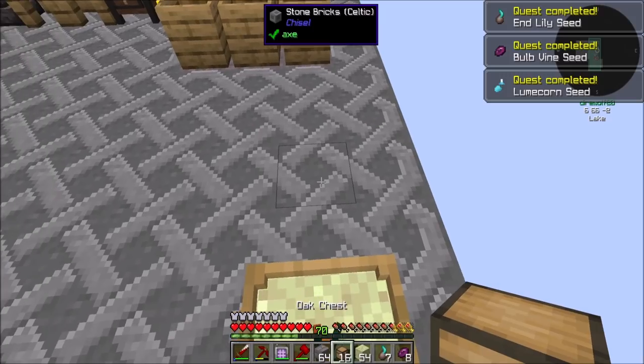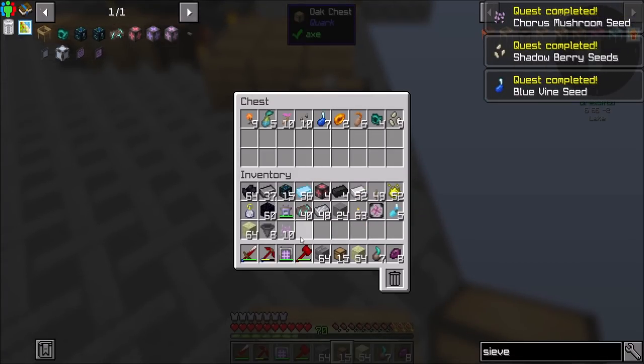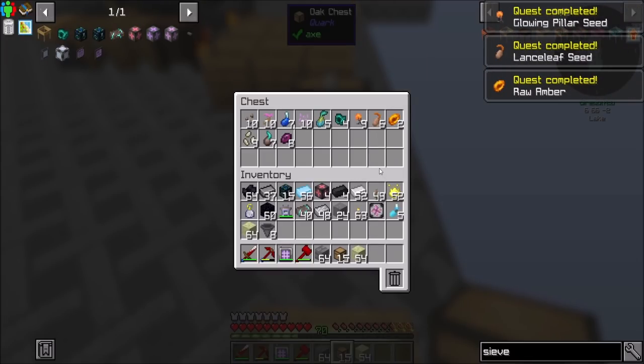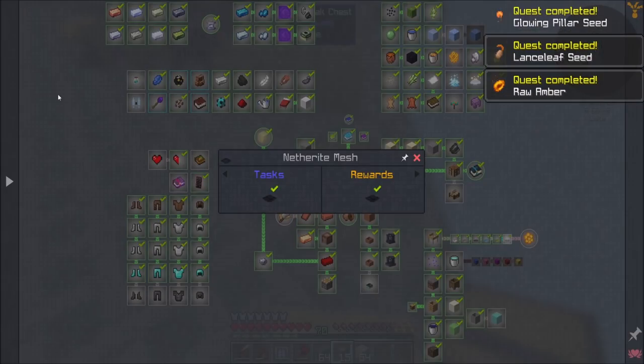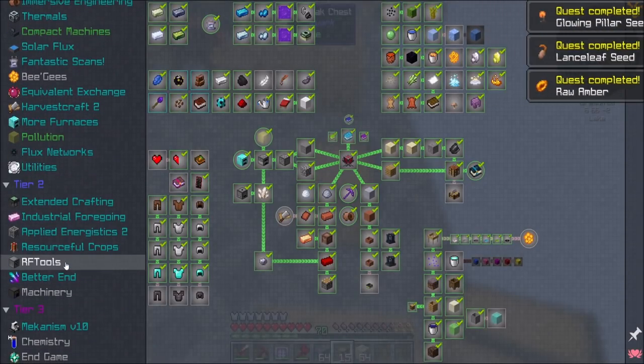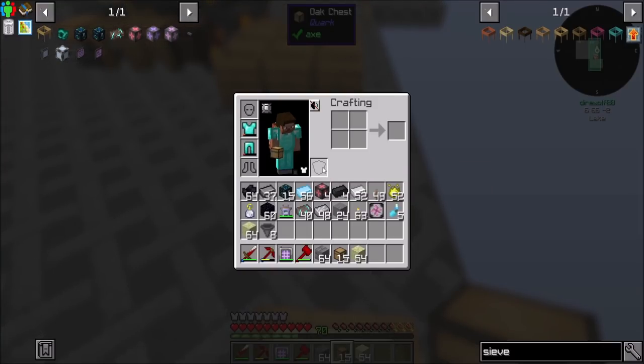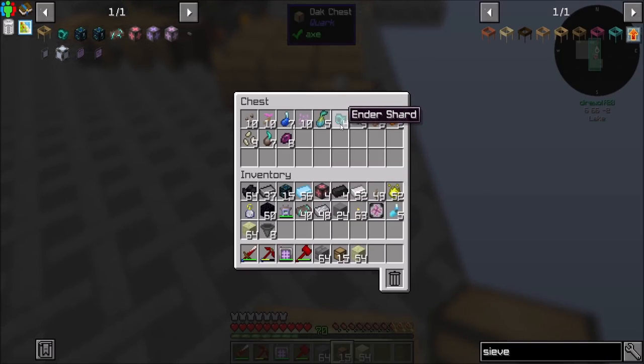We can sieve for ender shards — it's also an ore in the End I can go mine again. Crystal teen is easy. I'm going to make all this off camera and come back when I'm ready to craft it. So I'm sieving a bunch of junk from endstone dust, which is crushed endstone twice. Wow, that's a lot of quest completions — holy cow! Is that all Better Endforge quests? Yes it is.